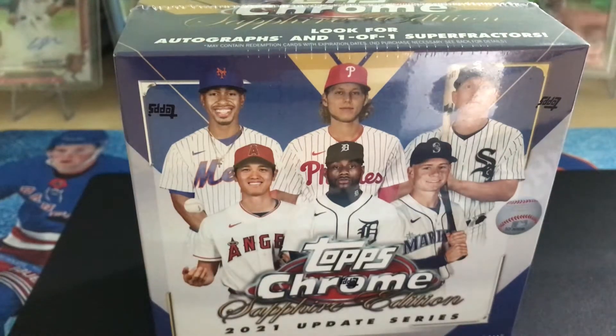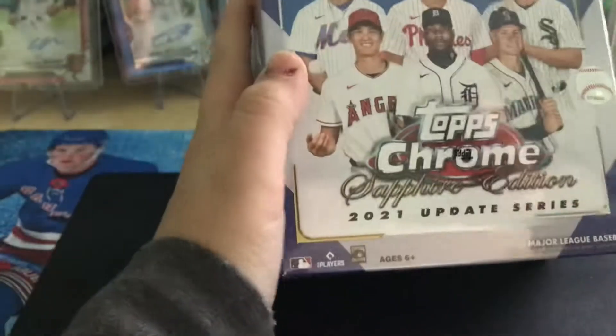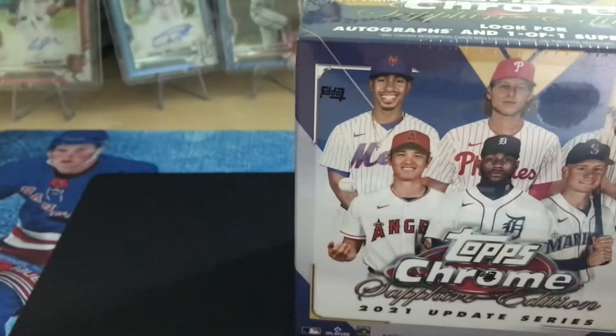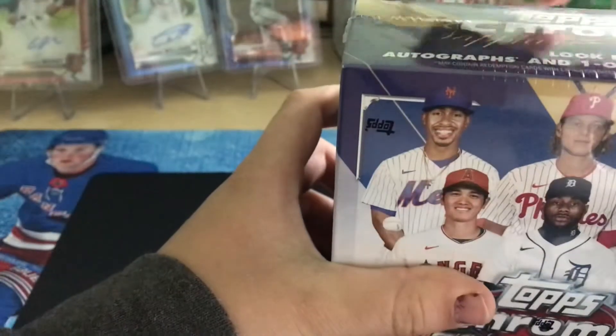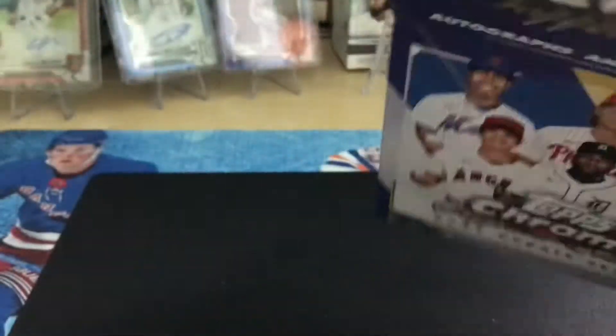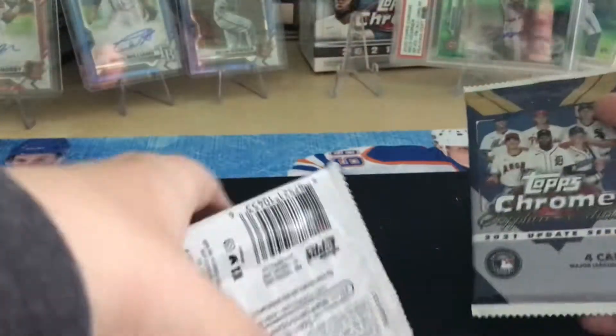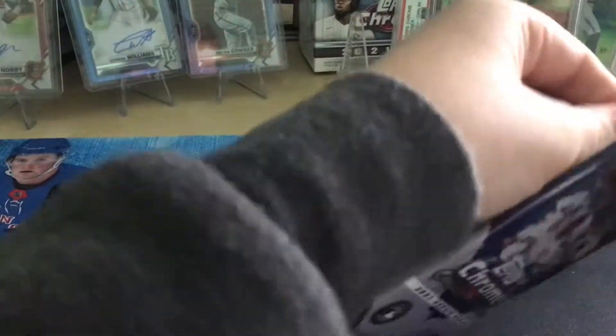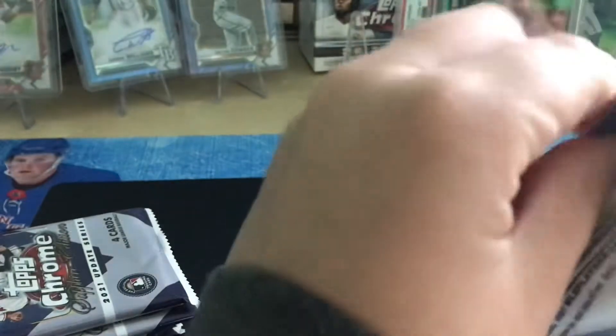Hi guys, welcome back to another video. Today we're opening one box of Topps Chrome Update Sapphire 2021. We're looking for Andrew, Von, Jared Kalamick — but Jared Kalamick you really want to sell immediately because he's getting $170, which is really bad. We're also looking for Jonathan and Geo. Let's get right into it.